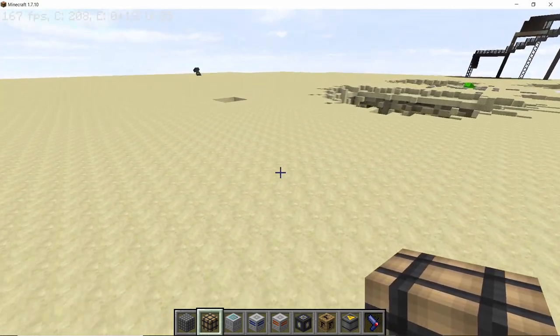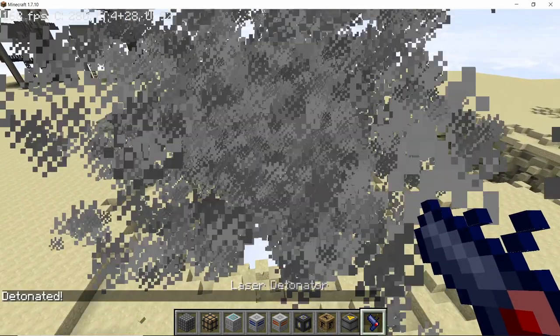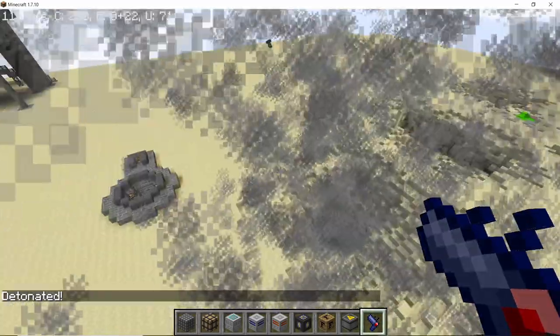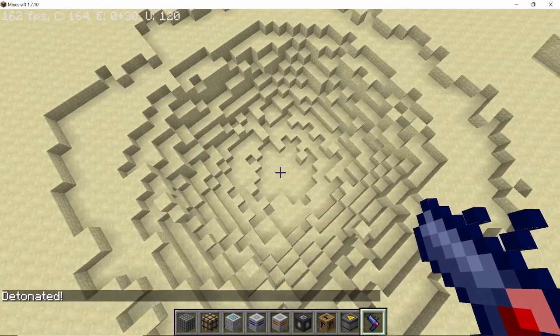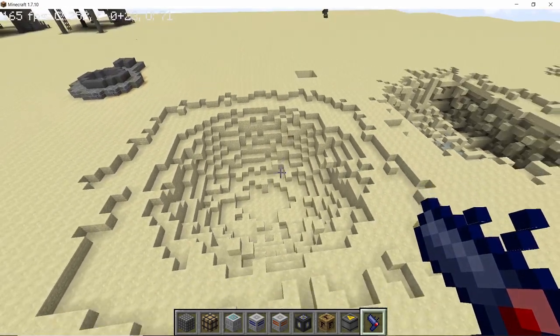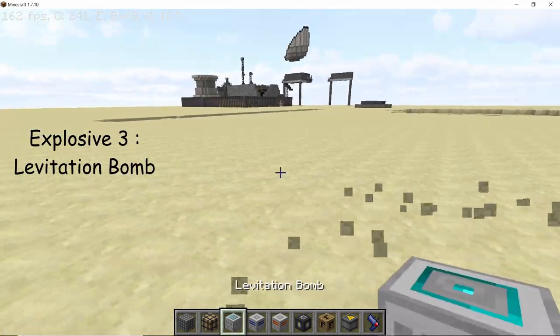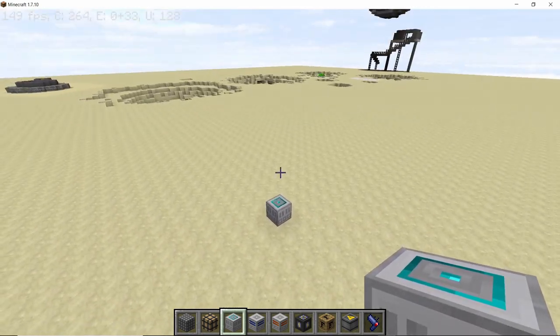The second basic explosive is the explosive charge, and it is gonna be your bread and butter. If I place an explosive charge here — boom — the explosion is gonna be pretty big, there's gonna be a lot of smoke, and it will knock back any enemy or entity standing on it. So yeah, this is gonna be your bread and butter explosive.